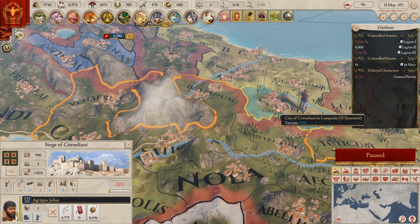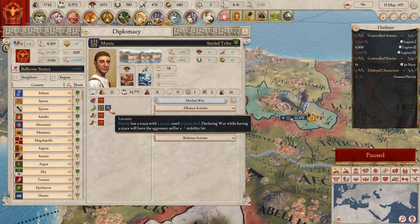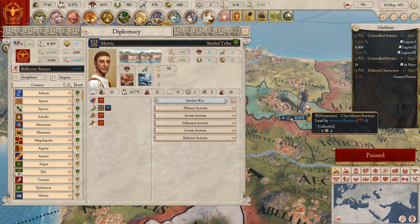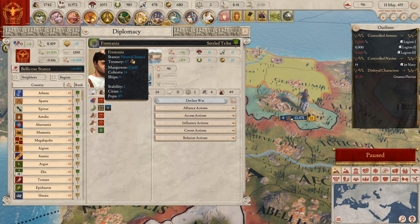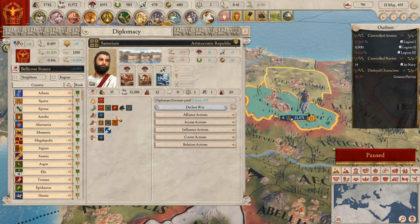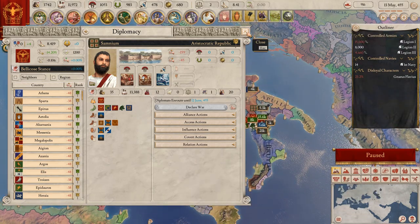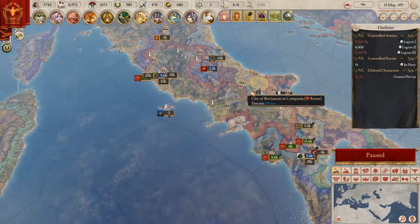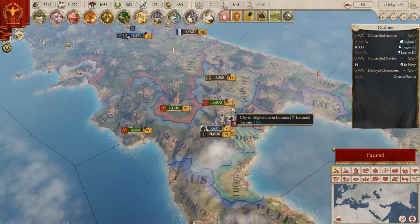We have a truce but we are also at war - that's kind of contradictory, that's definitely double. These are the friends, I guess it's the friends that are at war. This is kind of complicated and I think time will tell.